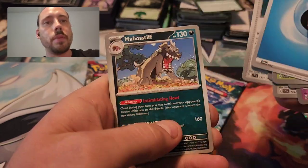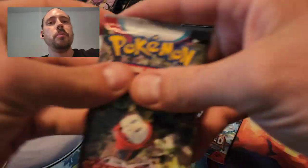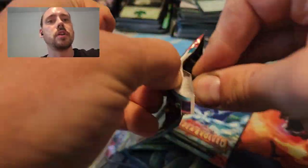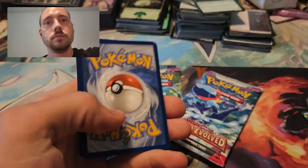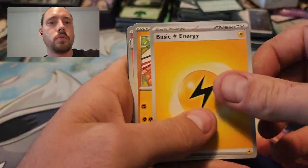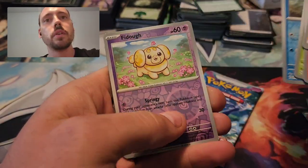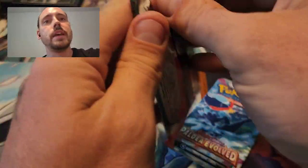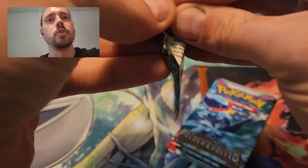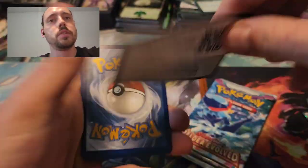First Scarlet Violet base pack here — Crocoroc, Sprigatito, and Houndstone. So no pulls yet, nothing from Tempest or that first Scarlet Violet. Would love to get an Illustration Rare or something out of one of these packs. Slowpoke, Fido, and Professor's Research. And on to the two Paldea — hoping not to get totally shut out on this, but you never know. It is certainly possible.